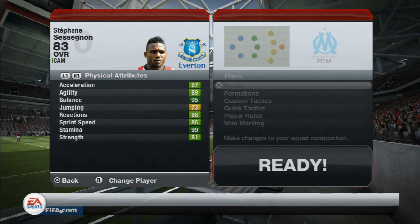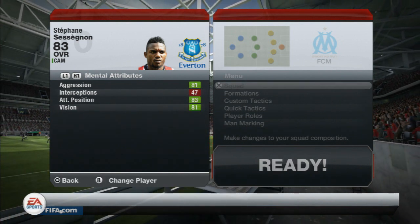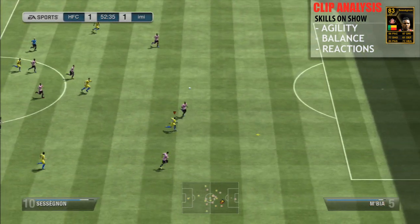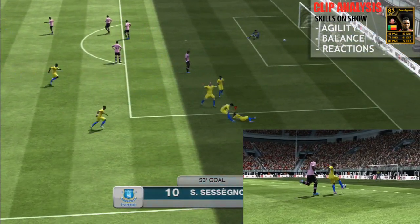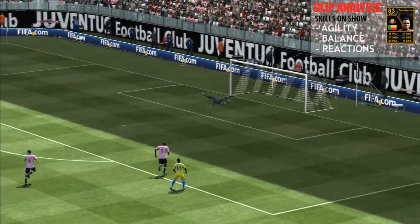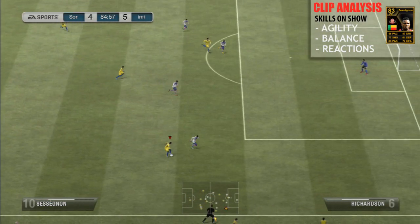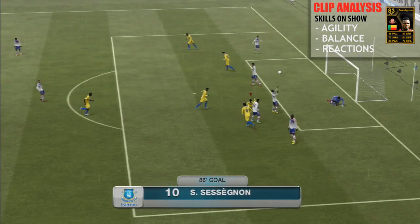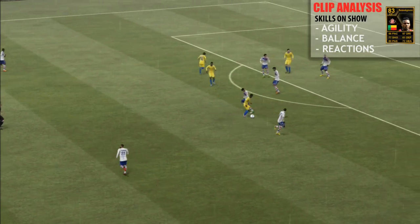Looking at physical attributes: 87 acceleration, 89 agility, 95 balance, 88 reactions, and strength of 81. You are going to see what I think is one of the best goals I've scored in FIFA — watch this half volley. I was buzzing when that went in — a little bit of slow motion there for you. It is down to reactions, ability, agility, and balance — combined with the ball control means he can do stuff like that. He was doing damage from pretty much half way down the pitch, finding space, and this was all in Division 1 and the Gold Cup, so we were playing against decent opposition.